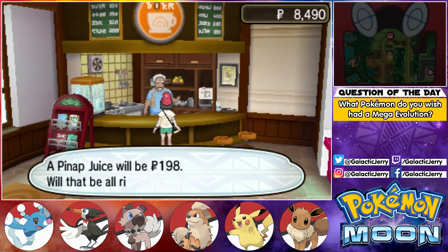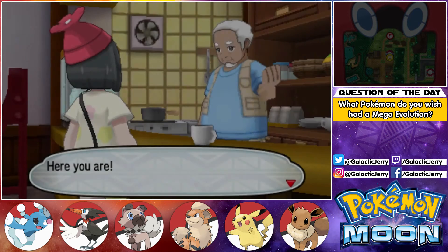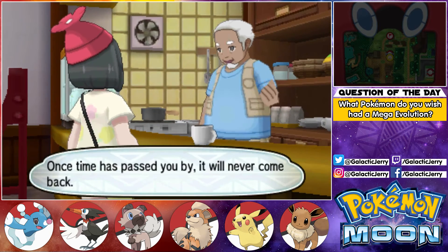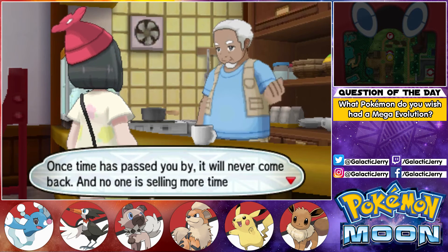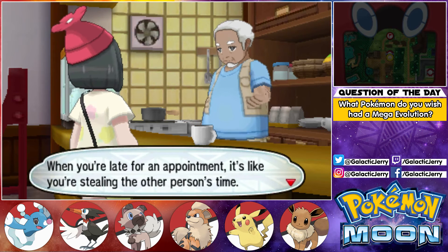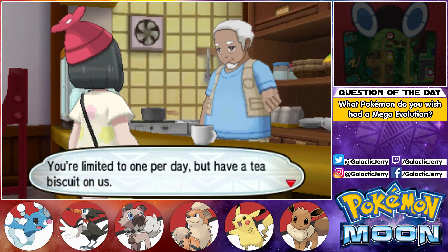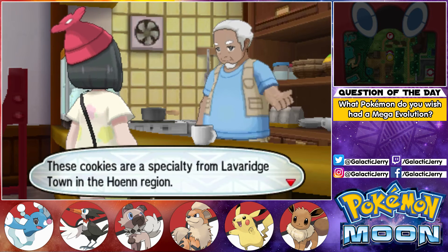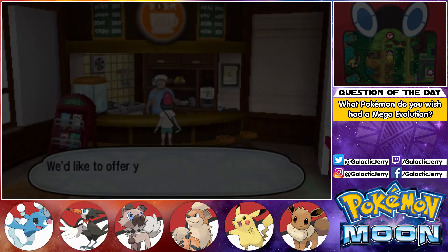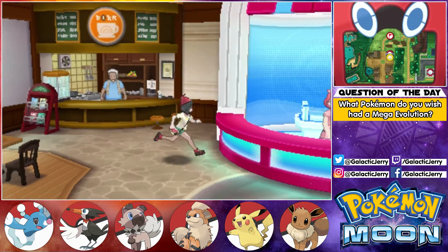Let's have a pineapple juice — yeah, pineapple juice is pretty good! Here you are, one pineapple juice just for you. 'Once time has passed you by, it will never come back, and no one is selling more time anywhere either — that's what makes time so important. When you're late for an appointment, it's like you're stealing the other person's time.' You're limited to one per day, but have a tea biscuit on us — these cookies are a specialty from Laverre Town in the Kalos region. And that's everything.